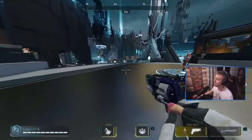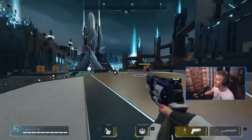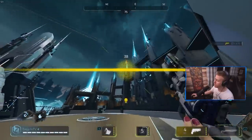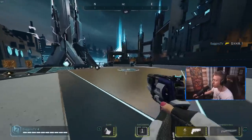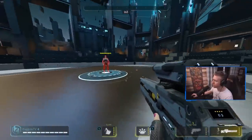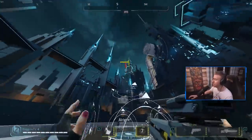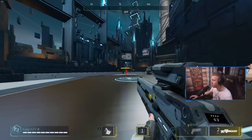Another benefit of the Shockwave is you can use it as a form of aim training while in the training range. You can use Shockwave to boop the enemy up into the air and then try to shoot the bot back down. If you don't want to use an external aim trainer like Aim Lab or Kovaak's, you can just practice in-game by shockwaving a bot and then going for headshots while it's in the air.